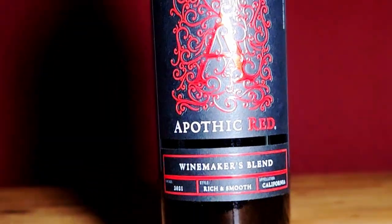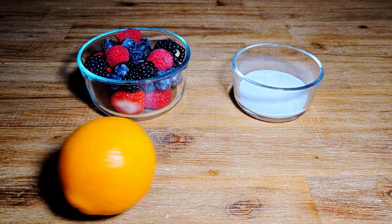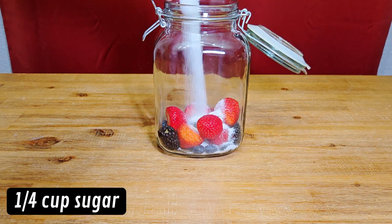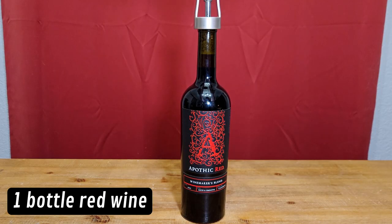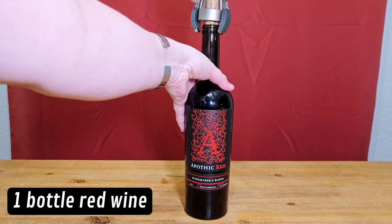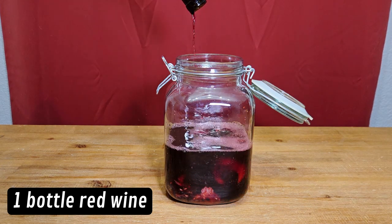I chose Apothic Red as an affordable and widely available red blend wine option, and apricot brandy to enhance the sweetness of the alcohol content. I'll use mixed berries muddled in sugar, since this is a special version of sangria, and orange slices to add acidity for balance.